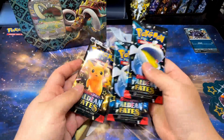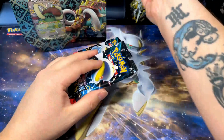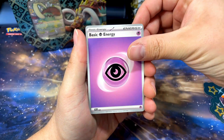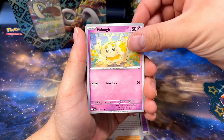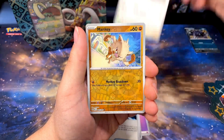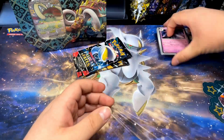We got our packs — going with the Dondozo first. Like I said, Paldean Fates so far I've had a lot of fun opening this set. There's a lot of cool cards in there and good pull rates in my opinion — it hasn't been too nerfed or anything. Let's hope we can pull some cool stuff. We got Haunter, I really like that Haunter card, Gengar, electric generator, Maushould, a Manky reverse, and Ceruledge. Starting it off — no hits. That's okay.